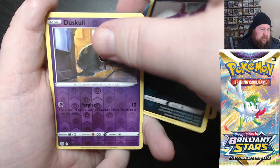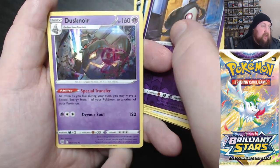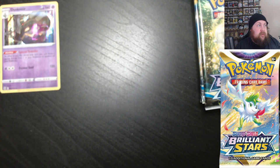Pearl line, then we've got a Reverse Duskull and a Dusknoir Hollow. Hollows — we will take.